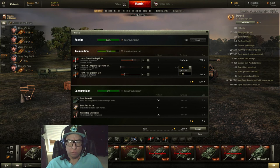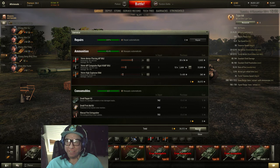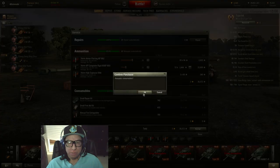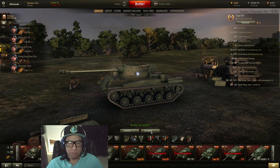You take any gold rounds, Macer? That's all I run is gold. I have so many premium tanks, silver's not even an issue. Yeah, I just dipped under 40 million after buying that binocular. That's pretty much all I run nowadays — just premium tanks.